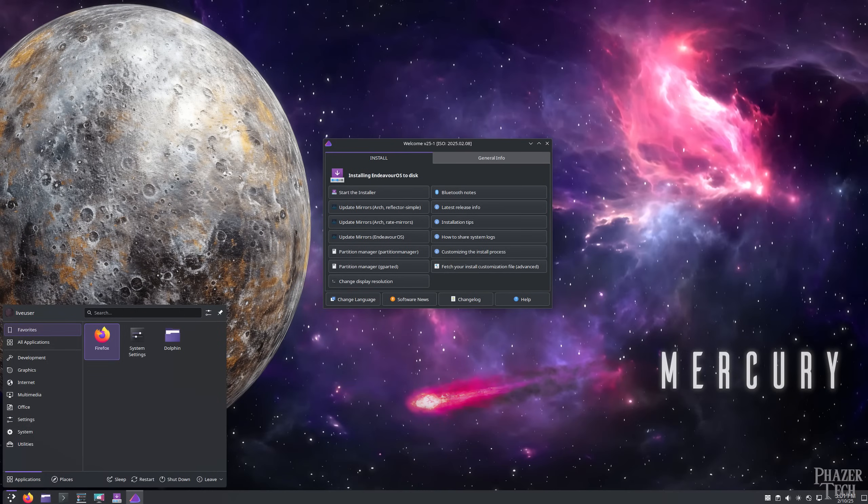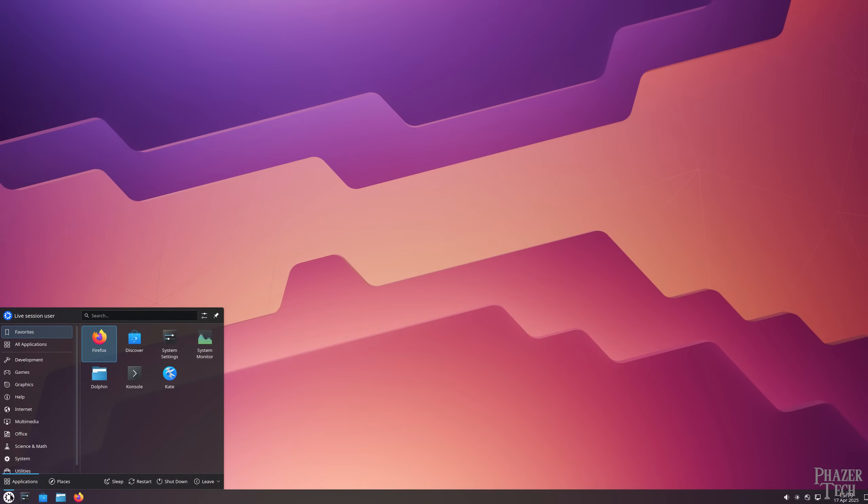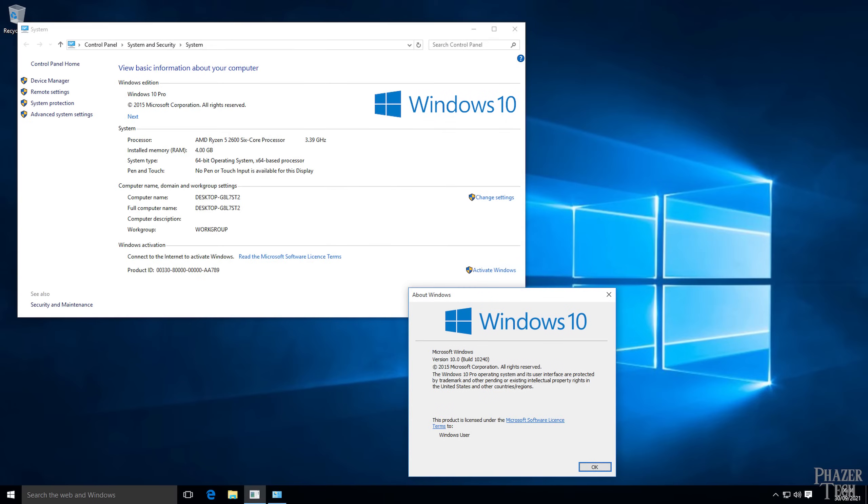The reason why I chose Endeavor OS is because that's my main distro on my daily driver. Endeavor OS is also based on Arch, but provides a more vanilla Arch experience, so I wanted to see how it compared to CachyOS and if it was worth switching. I also threw in Kubuntu since Ubuntu-based distros are the most popular flavor of Linux, and included Windows 10 in the mix as well.